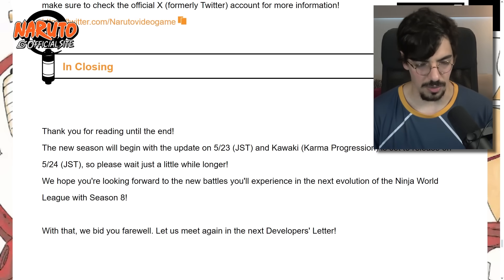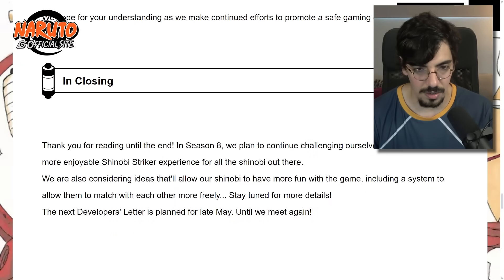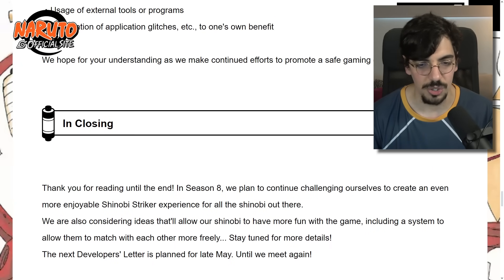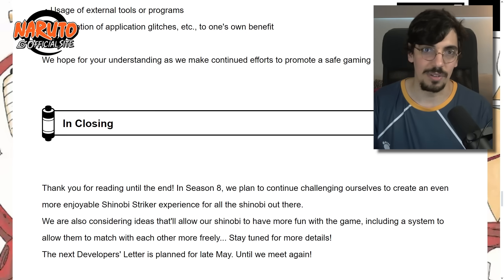In closing, they don't talk about custom lobbies here, but from the last developer blog: they are considering ideas that will allow shinobi to match with each other more freely — that's private lobbies. I hope they remember to include spectator slots. Soleil, I get that you want one team to find another team, but I need to be there watching the two teams fight so I can livestream it and have tournaments. Please don't forget about spectators — onegai shimasu!